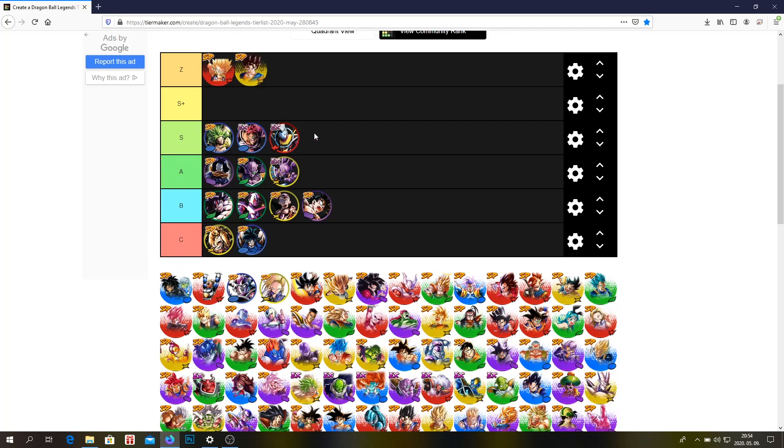The transforming Vegito — in my opinion he's definitely a Z tier unit. He's just so good — he's probably my favorite unit in the game. I love to use him. He's just so good, especially after his transformation. His blue card does so much damage. He's just insane.